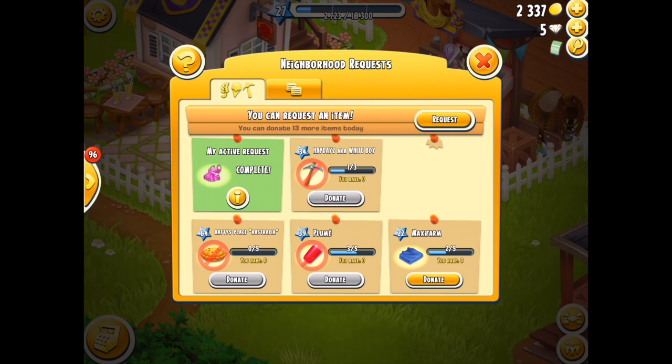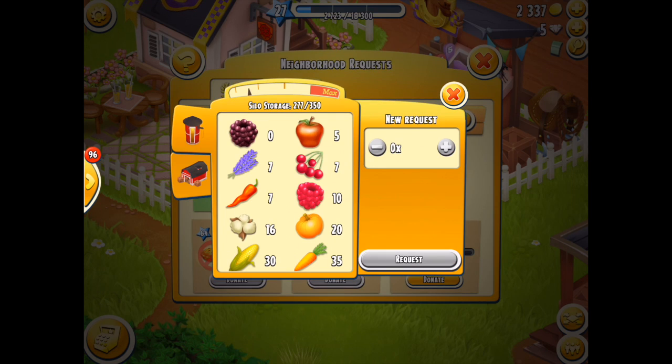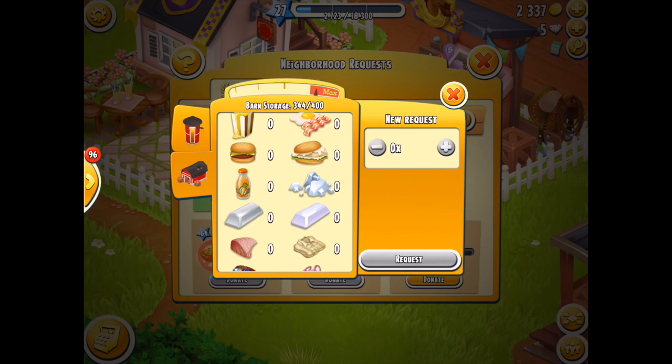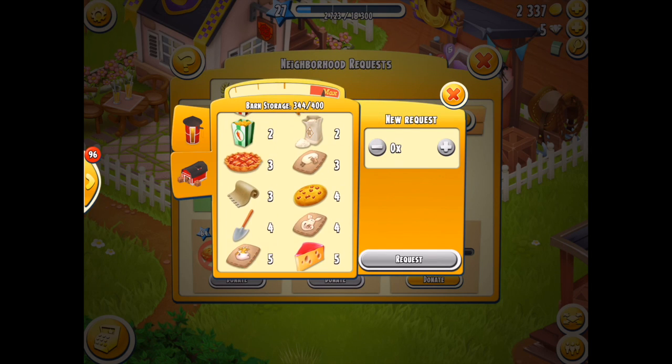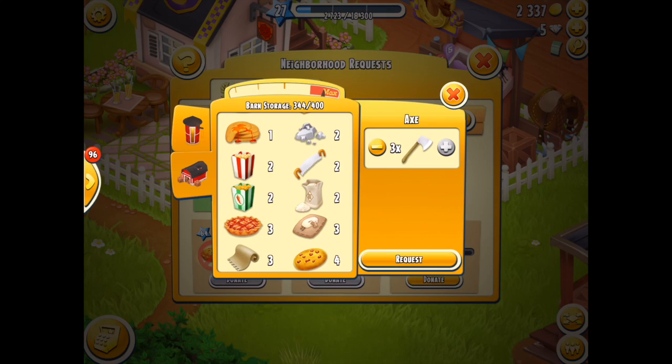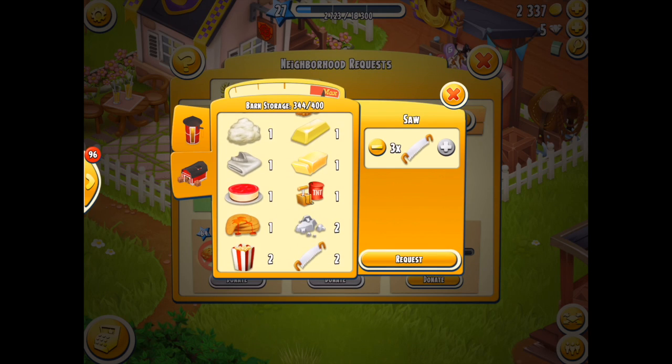There are three kinds of requests that you can go for with the donation, and they will depend on what you are actually requesting. The first is a supply item, the second is a product, and the third is a crop. If you're requesting a crop you can ask for up to ten items — so why not go for the maximum and ask for ten.